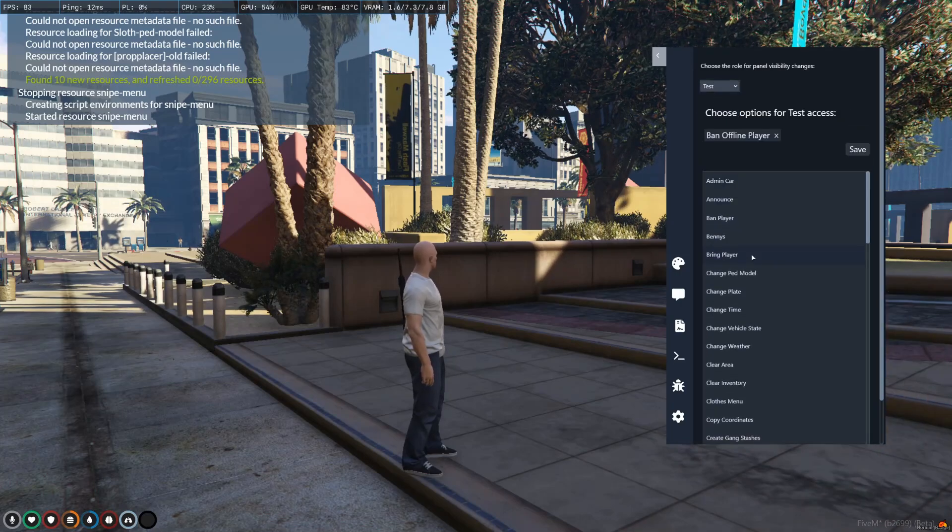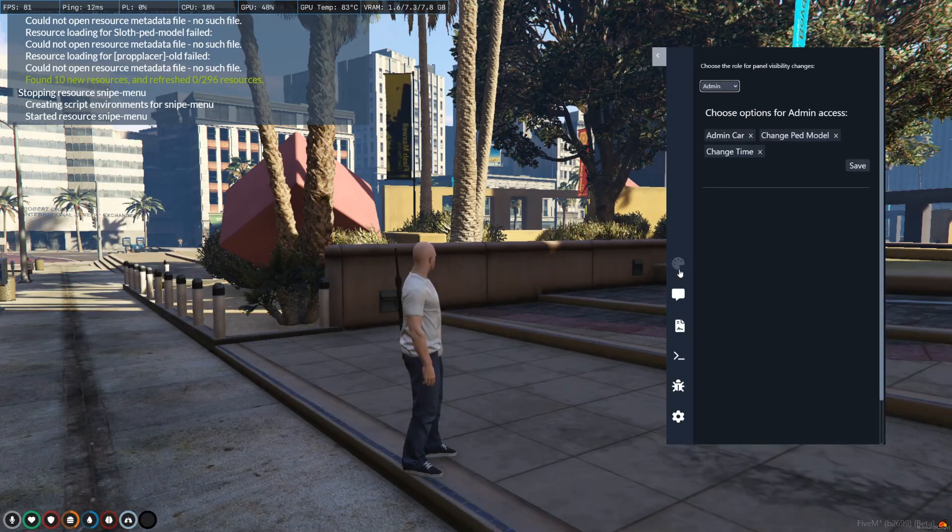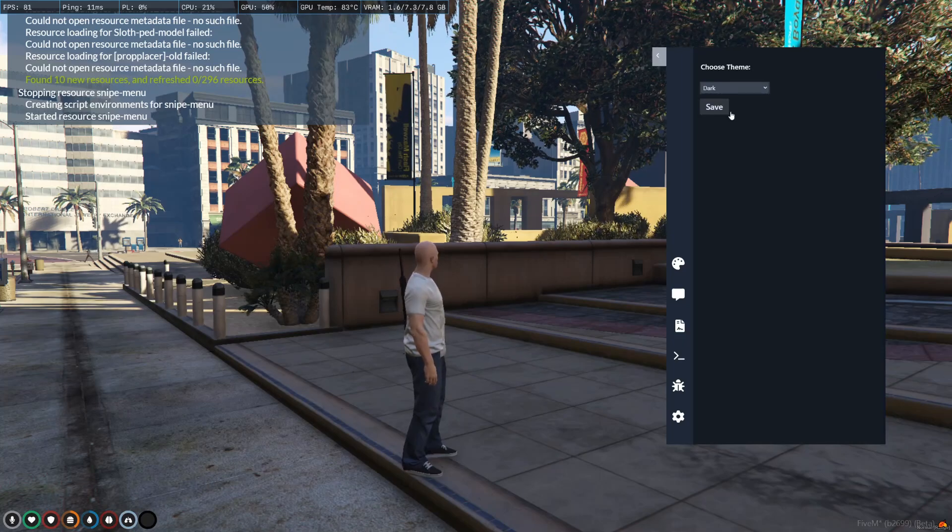You also have access to various themes in the admin menu, and if you want to have your own theme built into it, you can do that too.